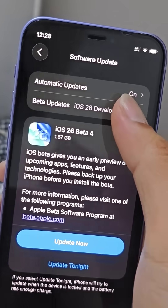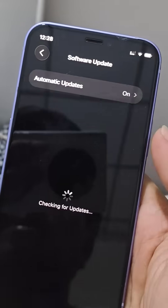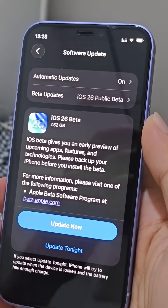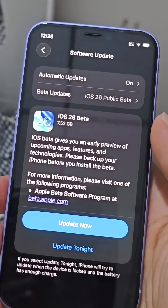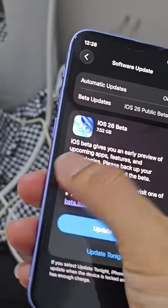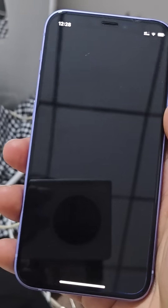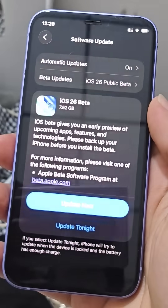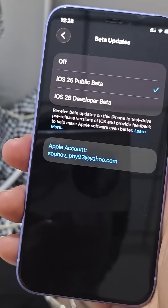After signing up for the public beta, it now shows up here. I can switch from the developer beta to the public beta. I'm choosing to do that because I have an issue where I cannot go to Settings > About.